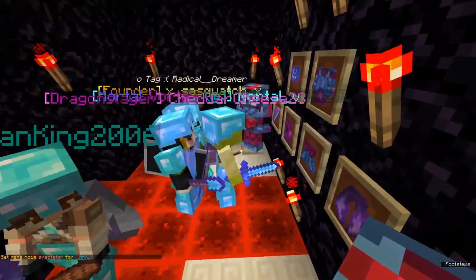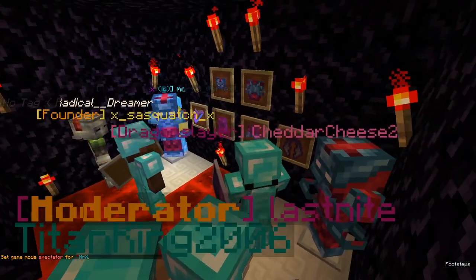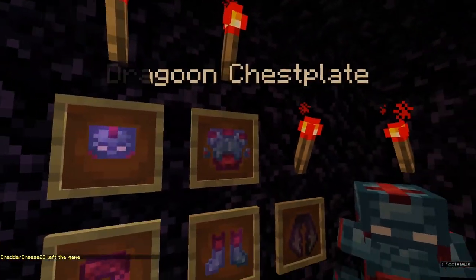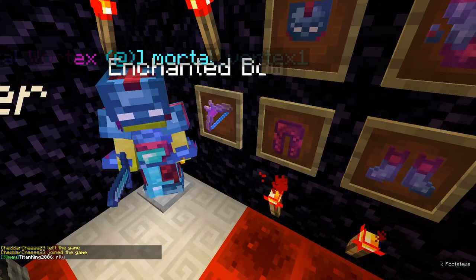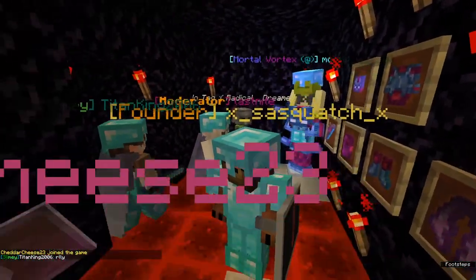I've just put myself into spectator mode so I can see things better — it's a bit crowded in here. So everyone's probably writing down the names right now. This is the Dragoon armour: all you do is name your armour Dragoon Leggings, Dragoon Boots, Dragoon Helmet, etc. Then there's the Enchanted Bow and the Reptilytra. And then you can unlock them.